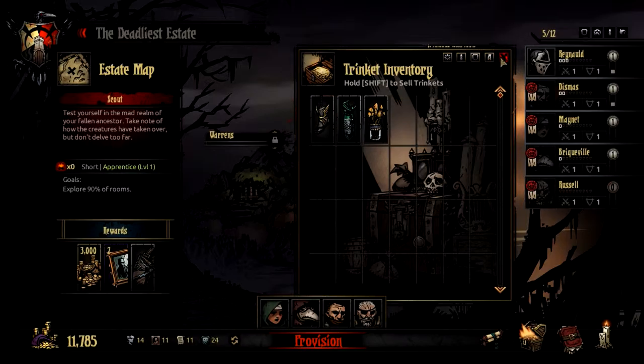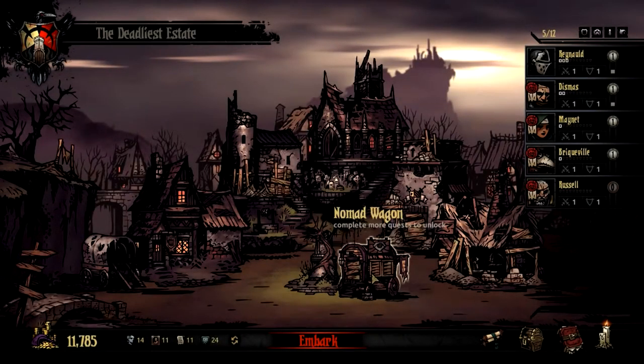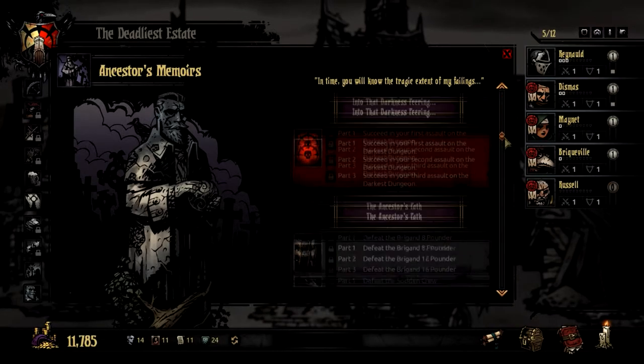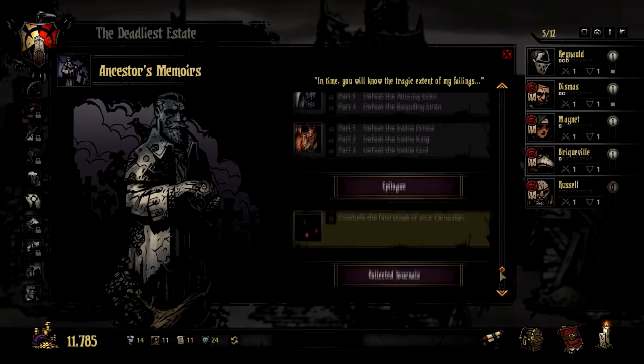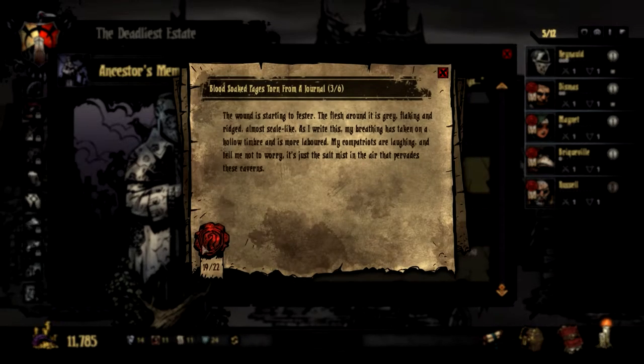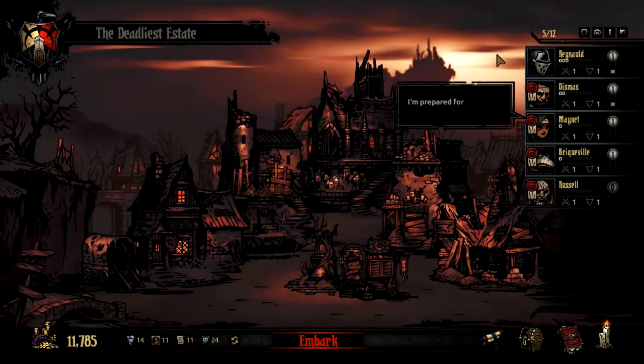The other thing I wanted to show is we picked up a journal page, which is visible here — 'blood-soaked pages from a torn journal, number three of six' (or 19 of 22). You can always go back and see those; they're little storyline items. I find that pretty cool.